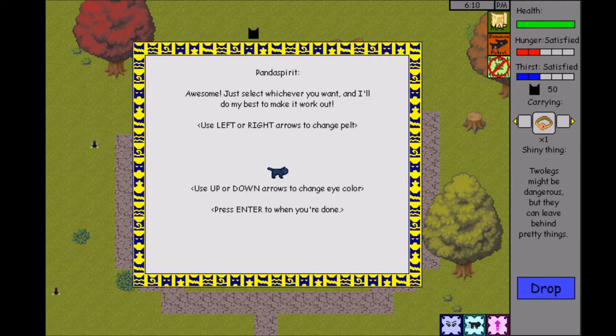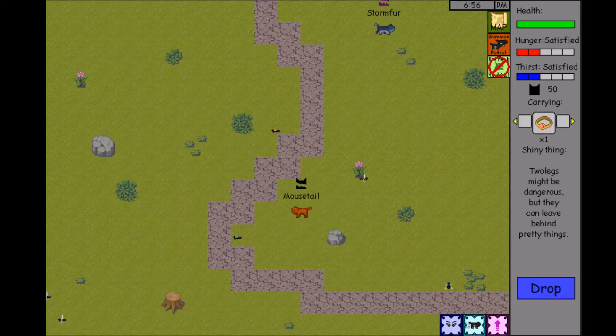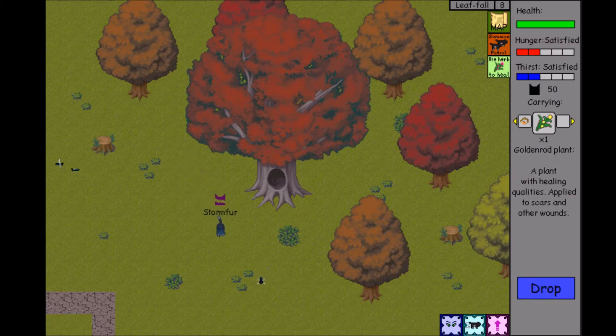So you use left or right arrows to change the pelt. I think we want to change her to this one — from being completely dark, we'll change it to this and press enter for now. I kind of like that. It'll probably wear off eventually and we'll probably have to keep coming back to Panda Spirit — not in game, but in story purposes. I think she would change it for now.